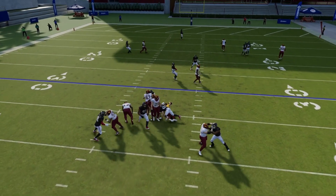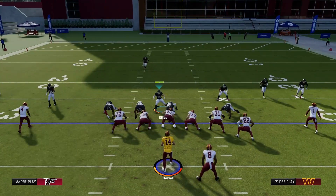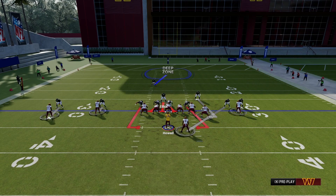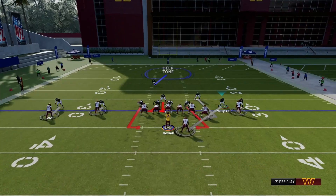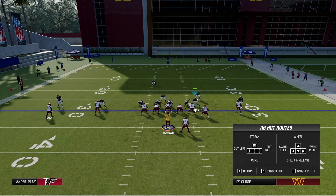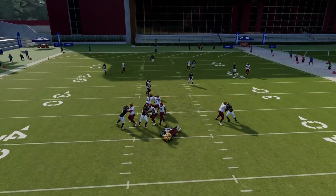Let's run it one more time. Pinch the entire defense, blitz him, move him up a little bit — just about there. Slant outside the defensive line, QB contain. Take this corner here, bring them just about here to block that running back — and boom! Again, no problem at all.